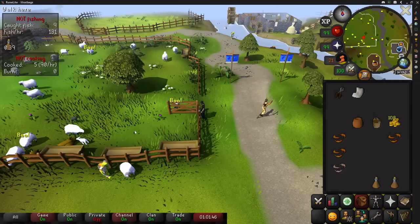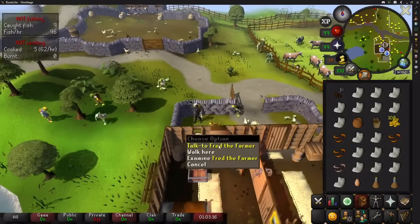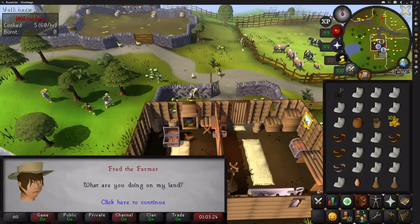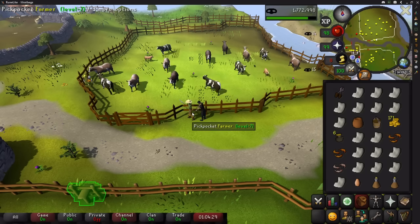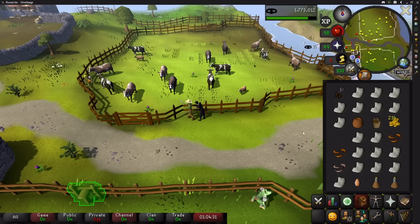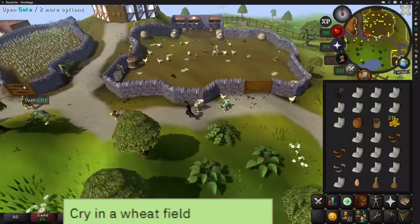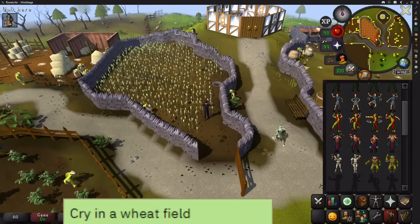After that, go and shear 20 sheep just to the north. Pick up an egg from the farmer's enclosure just north-west slightly and start the quest Sheep Shearer here. Pickpocket the farmer nearby until you get to level 15 thieving and have at least 200 GP. You should be fine for food, but if you run out, don't worry — you can just pickpocket men and women later for the levels or the GP.